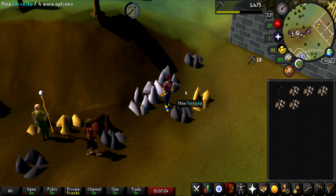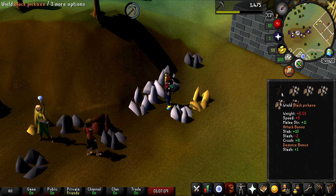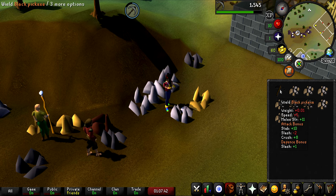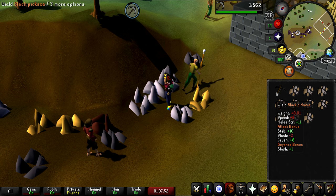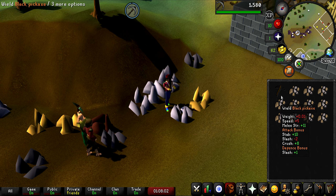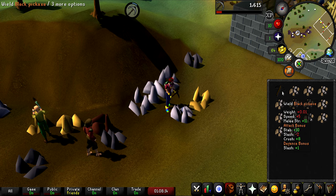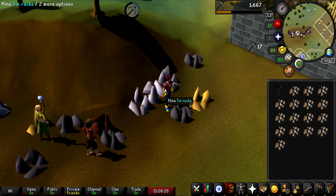Here's a fun fact you guys might not have known — the black pickaxe basically weighs nothing. A regular pickaxe weighs 2.267 kilograms. If you're doing something like Guardians of the Rift where the pickaxe tier doesn't matter, you should be wearing a black pickaxe because it saves your weight. Just makes it even crazier that the black pickaxe is only 0.01 kilograms.